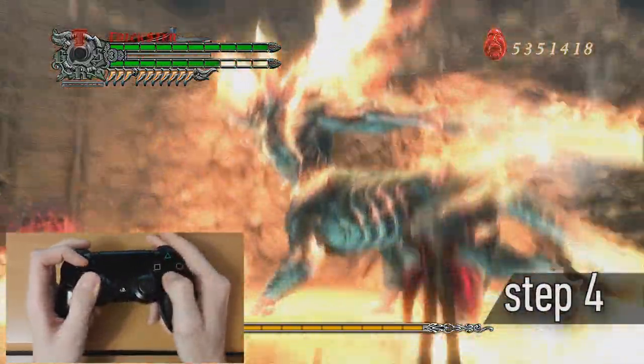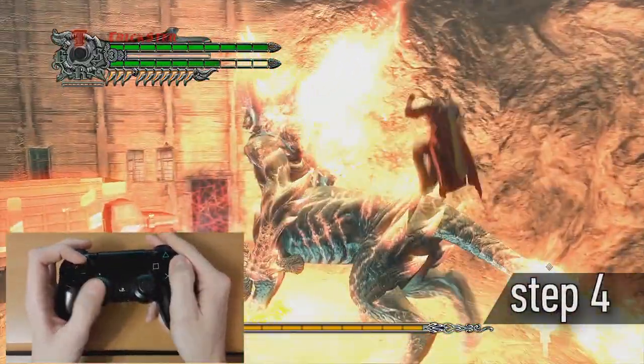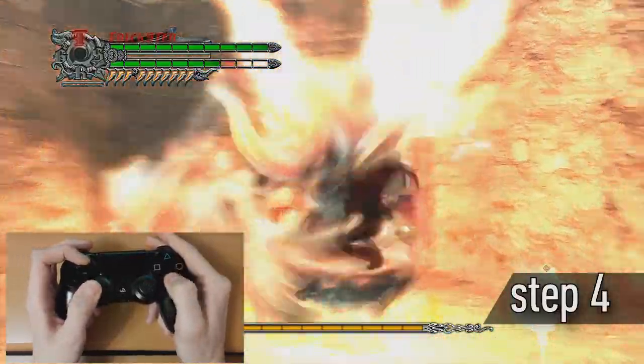Step 4. All the same as in the last step — just add the direction back from the enemy before the jump.